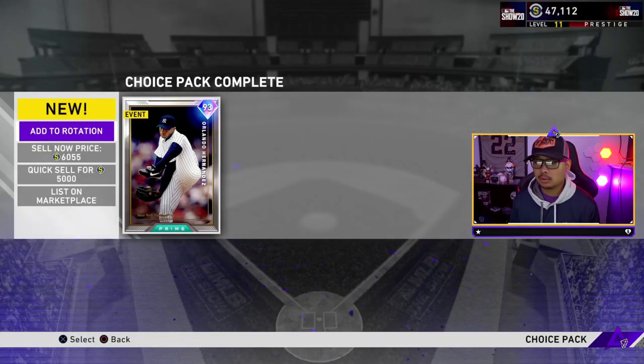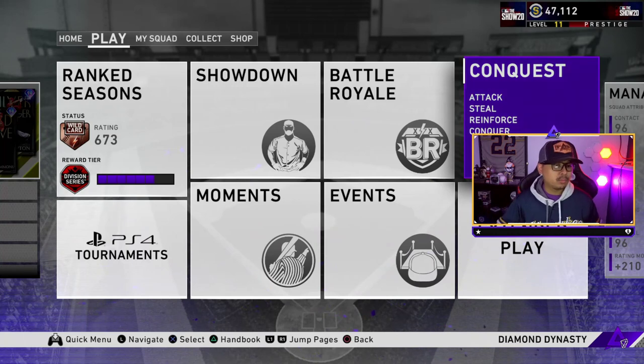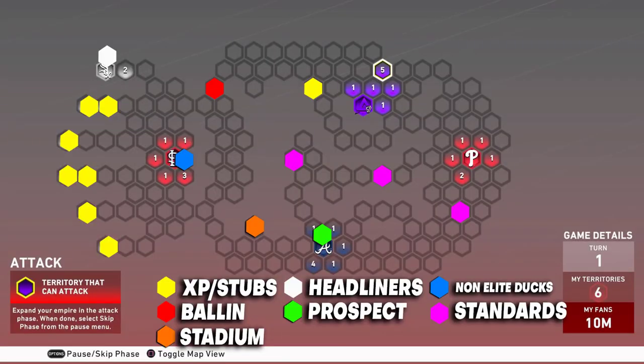We'll do El Duque — Orlando Hernandez. So those are all the packs you can get from Conquest. I'm going to bring up the Conquest map now with some tips on how to do it, because this map can take longer than expected. On the color-coded legend: XP and stubs are yellow, headliners are white, non-elite Ducks is blue, prospect is green, Ballin's is red, purple for standard packs, and orange for the stadium pack.